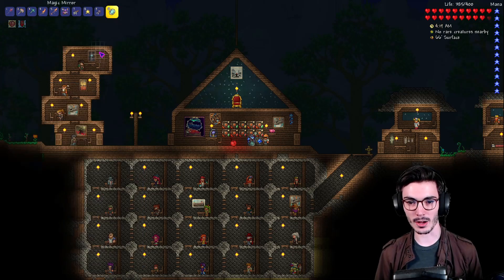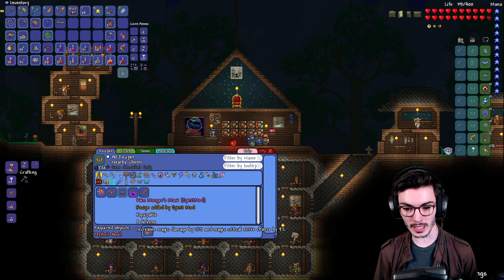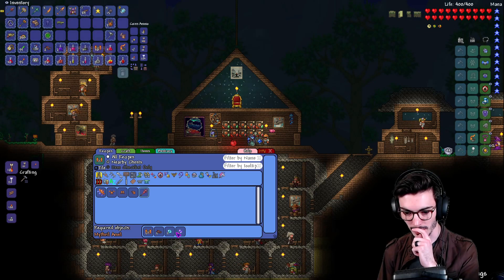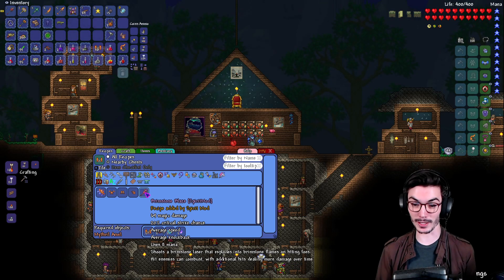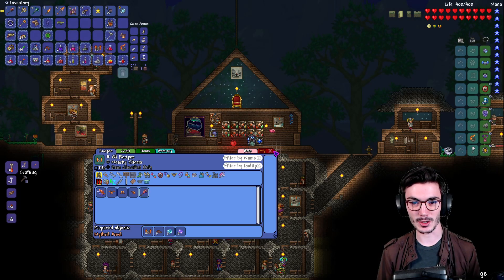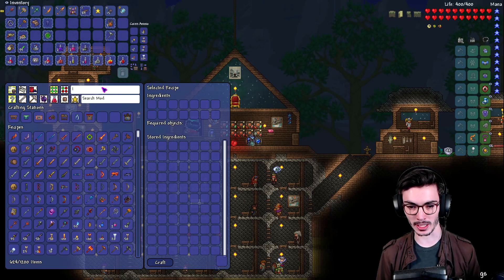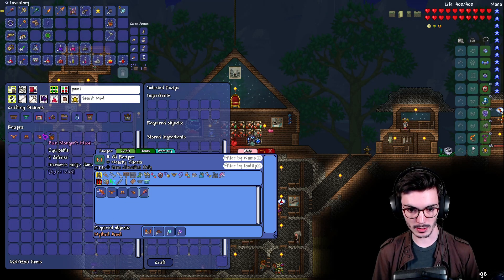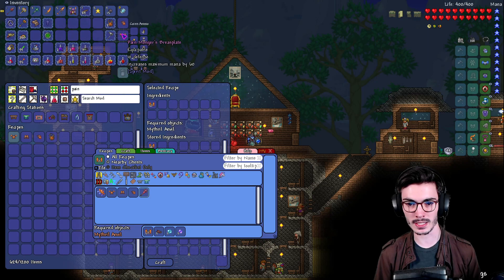The amethyst staff is awesome now. Let's look at this new armor - the Pain Monger set. Maximum mana bonus, it's a mage set. And it makes the Brimstone Blaze which is post-mech - shoots a brimstone laser that explodes into brimstone blaze. We have the materials so let's make it. I'm kind of sad we didn't use the melee portion, but our Seraph armor didn't have a ton of melee capabilities anyway.